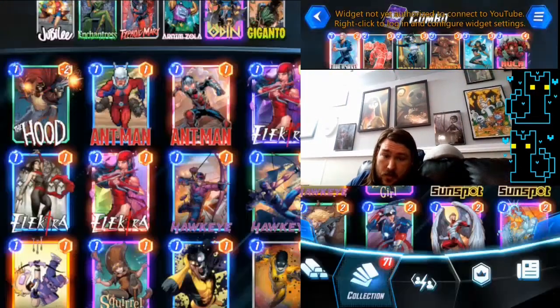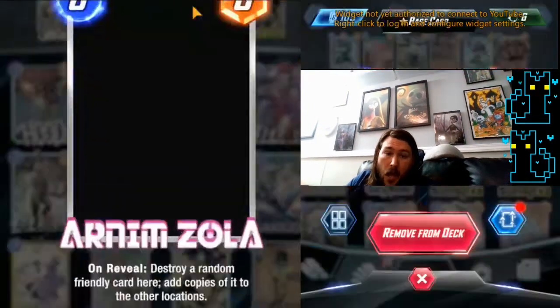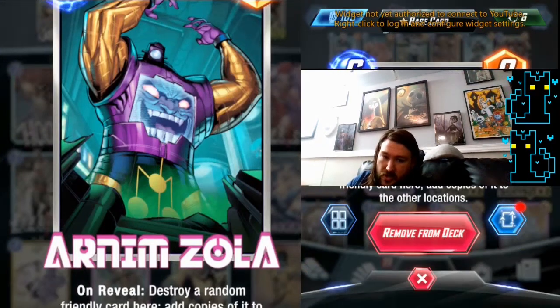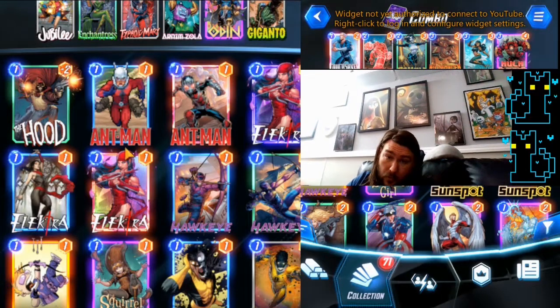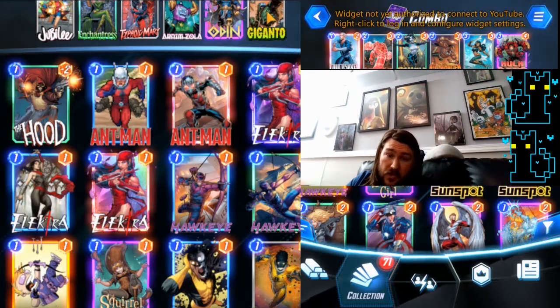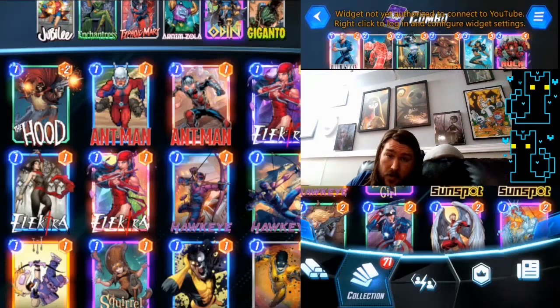Odin's a decent hit and will give you another Jubilee effect if it's an empty space. Arnim Zola is a little strange to hit, but it puts Jubilees in your other locations as long as your board isn't flooded, which normally it won't be with this deck. If you hit a Giganto you're getting an overstated unit, and if you hit Typhoid Mary you're getting a pretty strong unit.